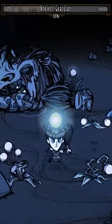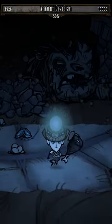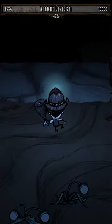Ancient Guardian also has a jumping attack he uses throughout the entire fight, which can be avoided by simply running in a straight line in any direction when he starts his jumping animation.